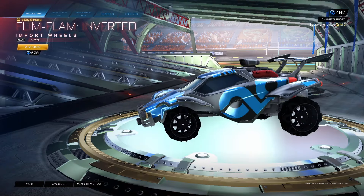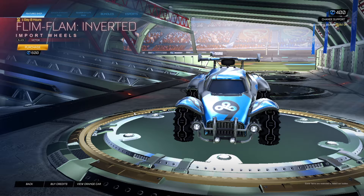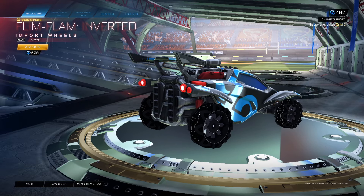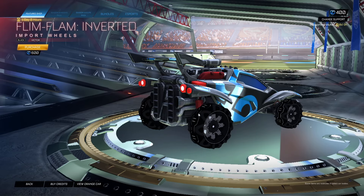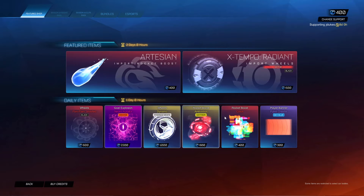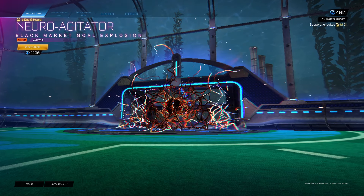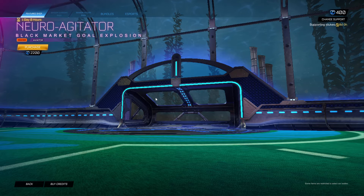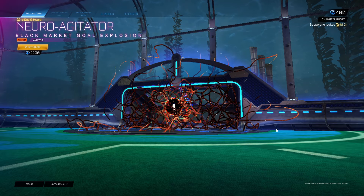Flim Flam Inverted — these look like the other wheels exactly. Flim Flam Inverted, the black victor. Remember guys, if you're not subscribed be sure to drop a sub, and if you're not following — I meant to say like the video, but I can't speak and I can't think correctly right now apparently. But it's alright — Neuro Agitator orange for 2200.